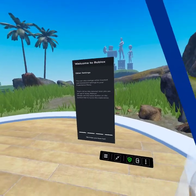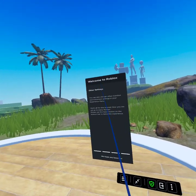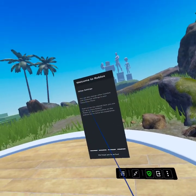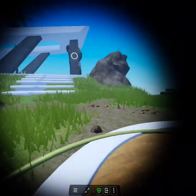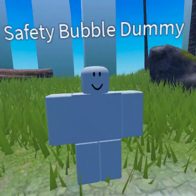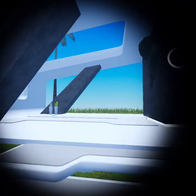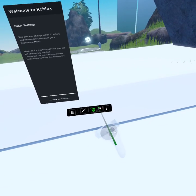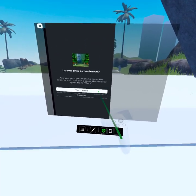Other settings — you can also change other comfort and immersion experience settings in your experience menu. Okay, that's all for this tutorial. Now you're set up to play Roblox. Please use the leave button on this bottom bar to leave this experience. We hope you have fun. I'm gonna check on the safety bubble dummy. Assuming this is the leave button — leave this experience. Yes, leave.